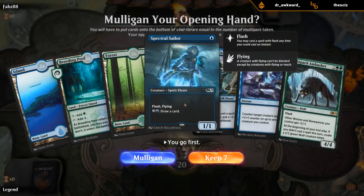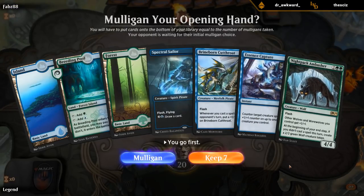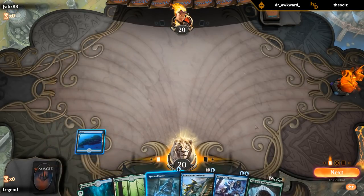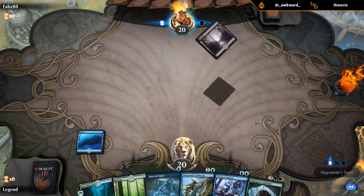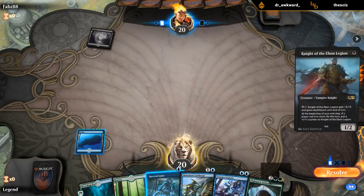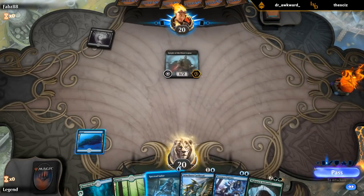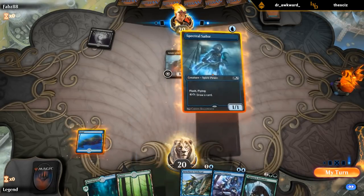I could see this deck struggling against the Field of the Dead decks since we can't really counter their land drops. But if we've got a good draw we stand a chance against a lot of different decks. We're on the play with a decent hand so we'll keep. Turn one Sailor, turn two we get to keep up Cutthroat and Essence Capture. Could actually be correct not to play the Sailor turn one just so we can grow the Cutthroat afterwards, although if I'm going to Essence Capture turn two then I want to put the counter on the Sailor, so I think I'll still play it.